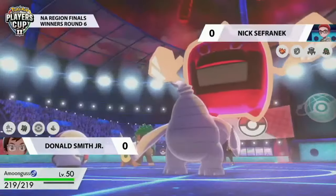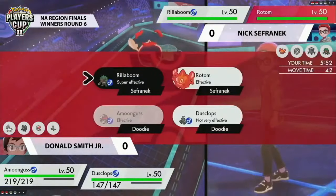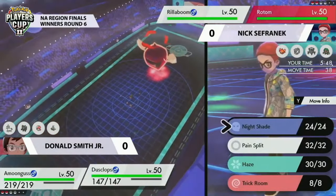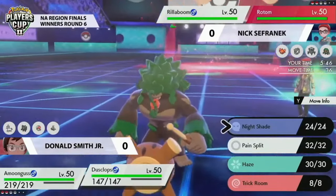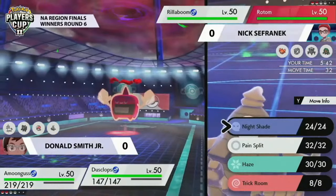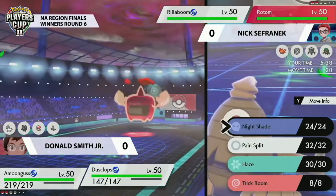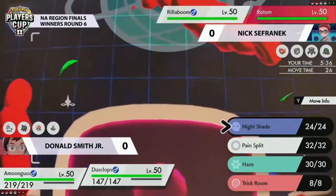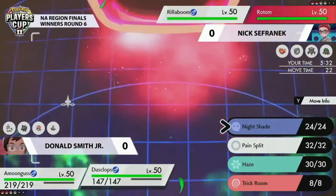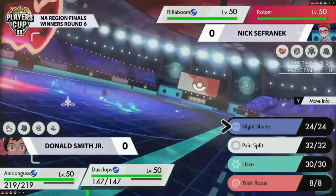Really nice play there from Nick — shutting down Trick Room with Taunt, not a commonly used move you see on Rillaboom but a very nice option. Denying that Trick Room could have been so problematic. Nick also made the smart play of not risking it: if there's no Max Guard then just remove Glastrier from the field. With sun boosting those Max Flares, it's no wonder it took Glastrier down even behind Light Screen — just too much to deal with.